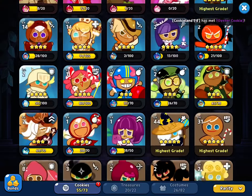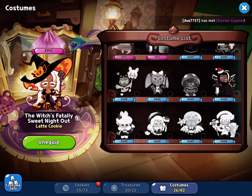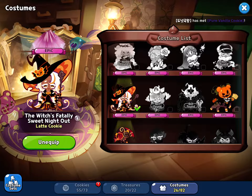As you can see, the one ancient I have is Vanilla. Here are my costumes — I don't have very many, but the Witch's 'Fatally Sweet Night Out' is one of my favorite costumes so far.